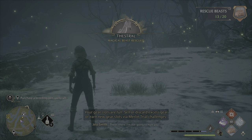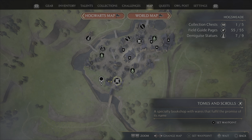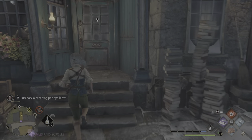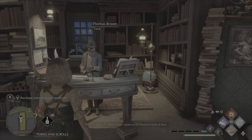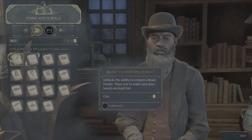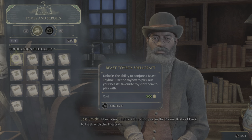There, there. I'm not going to hurt you. Hello there, come on in. Plenty to look at here. Nothing like finding just the right thing. Now I can conjure a breeding pen in the room. Best get back to Deek with the Thestrals.